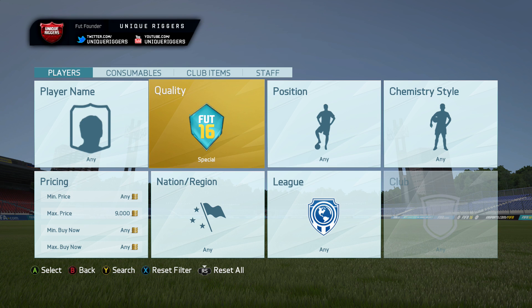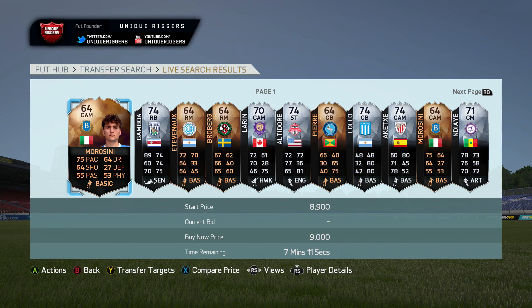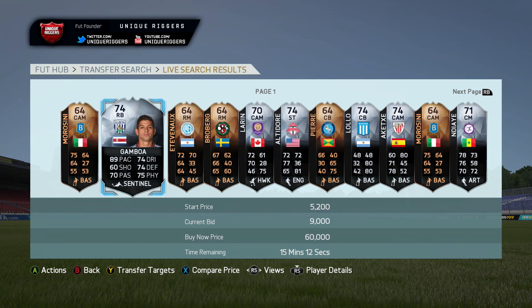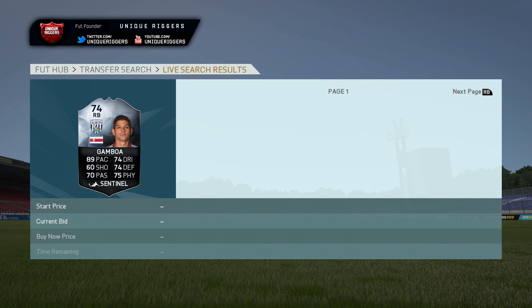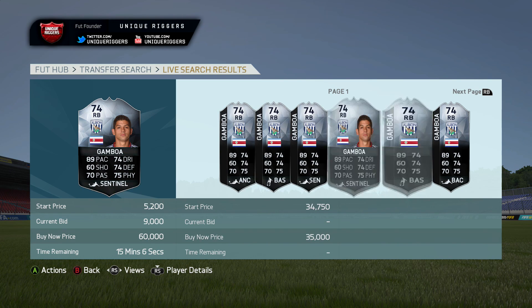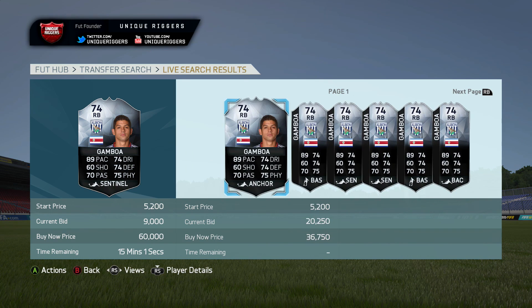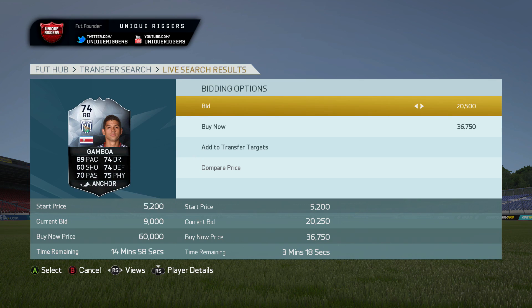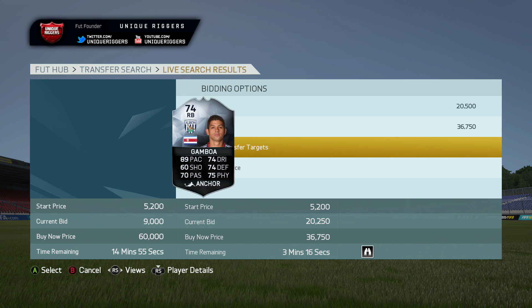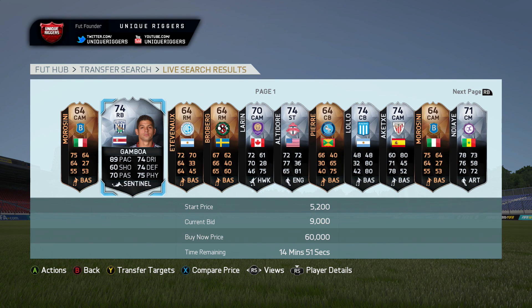For the first way to find these players, in the search put 'special' and then put 9,000 for the max price. Search up and for the ones in good leagues, click on them and hit compare price to see if they're a good deal. For that first one, 9,000 bid, cheapest buy now is 35k — so that's potentially a 20k+ profit. There's a very good chance he'll go for a low price and you'll be able to make some profit.